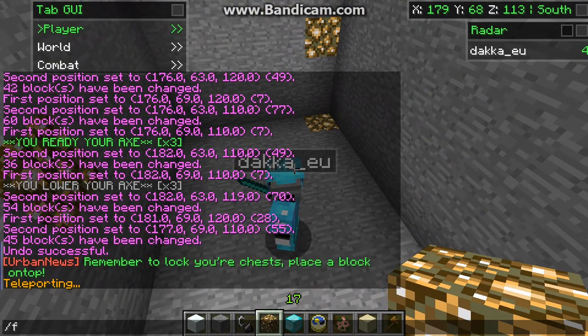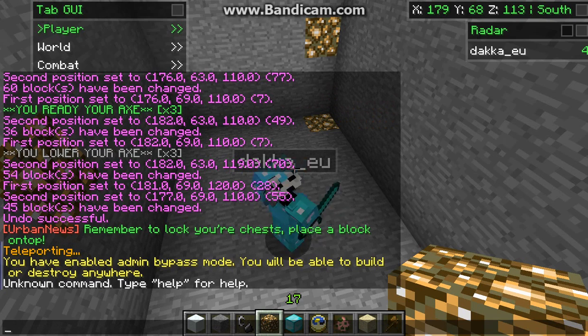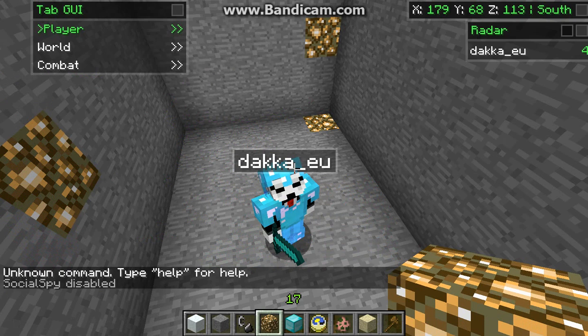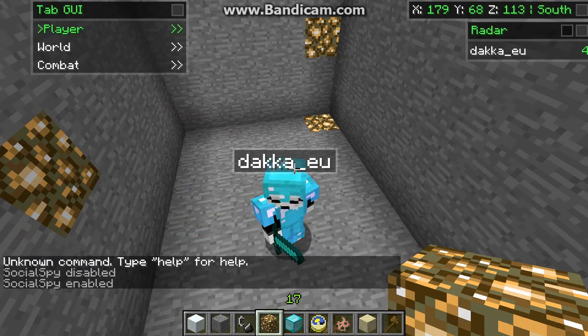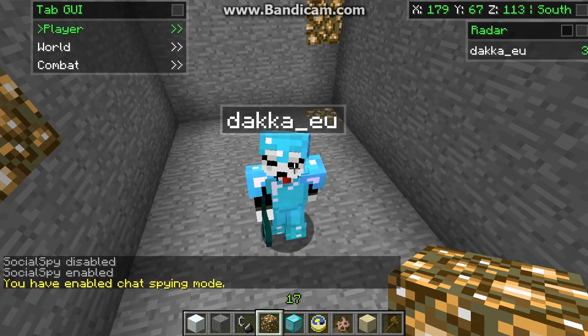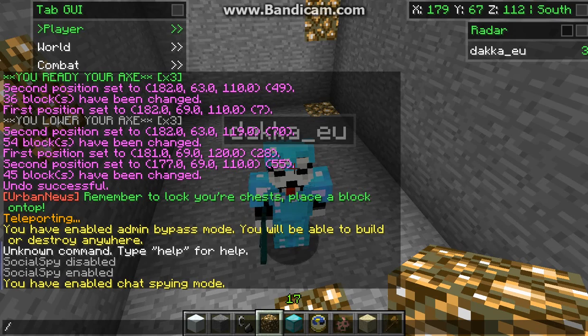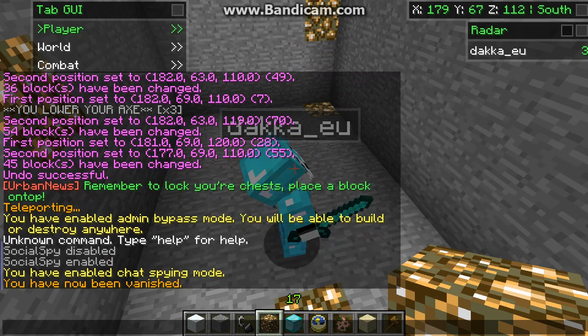So you can do /f bypass which allows you to go through people's faction stuff — for example, walk through a claimed door, open their chest, and so on. There's social spy, which allows you to see messages being sent to other players. And there's also /f chatspy. There's /vanish which turns you invisible.